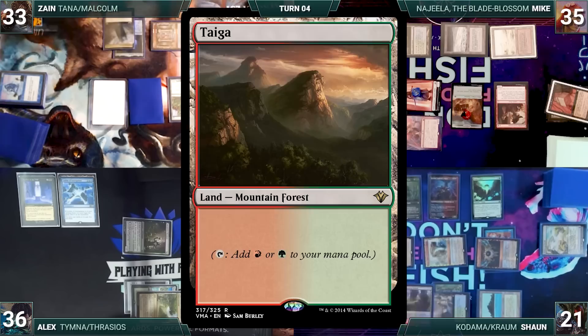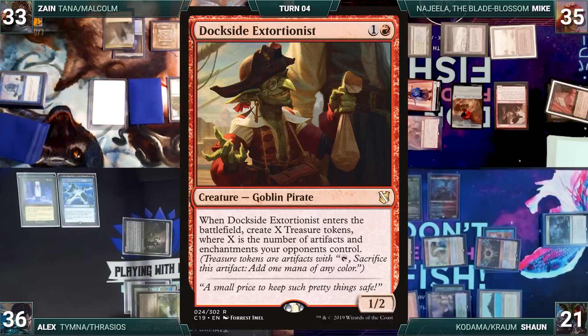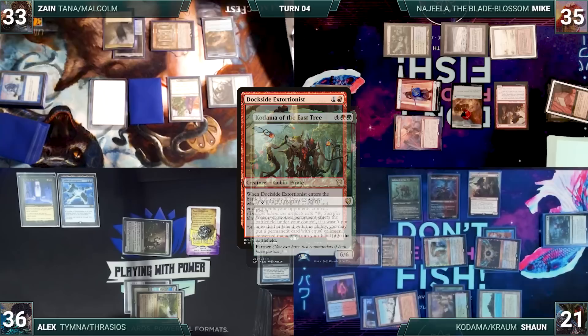Kodama and Lotus Cobra trigger - Sean adds a green through Cobra and puts a Taiga onto the battlefield through Kodama. Lotus Cobra triggers again and he adds another green. He casts Eldritch Evolution, sacrificing Lotus Cobra as an additional cost, and fetches up a Dockside Extortionist onto the battlefield. It enters, Kodama triggers, and in response Mike and Zane crack their treasures.